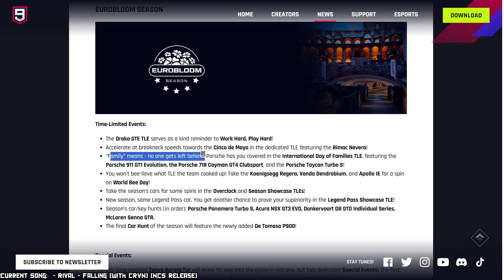Family means no one gets left behind — Porsche has you covered in the International Day of Families TLE, featuring the Porsche 911 GT1 Evolution, 718 Cayman GT4 Club Sport, and the Porsche Taycan Turbo S. And still, why do they never feature the 911 GT2 RS again? You won't believe what the TLE team cooked up — take the Koenigsegg, the Regera, Vanda, Dendrobium, and Apollo IE for a spin on the World Birthday TLE.